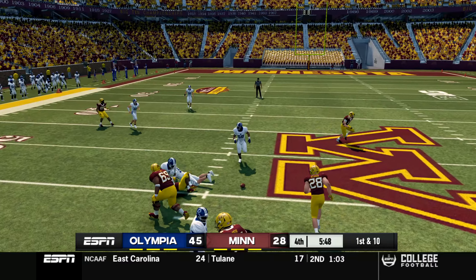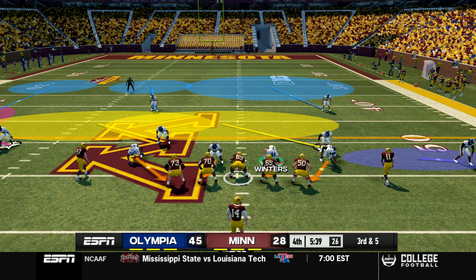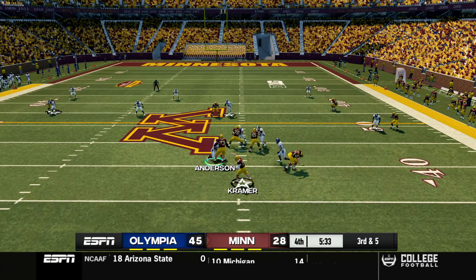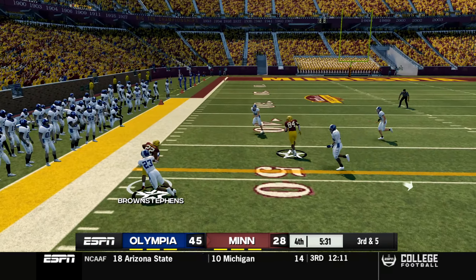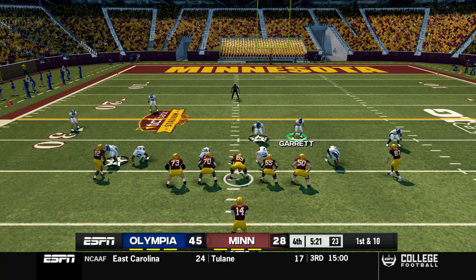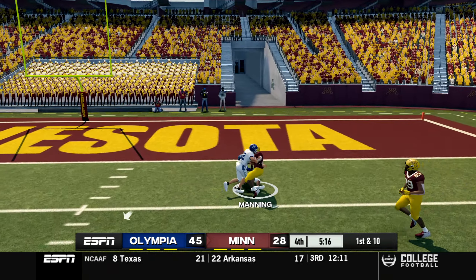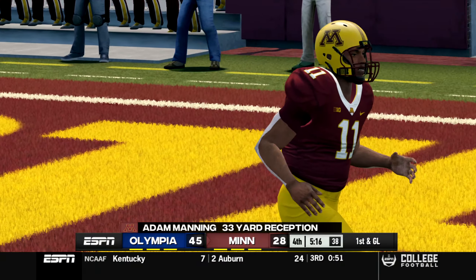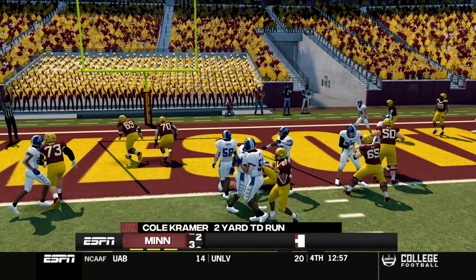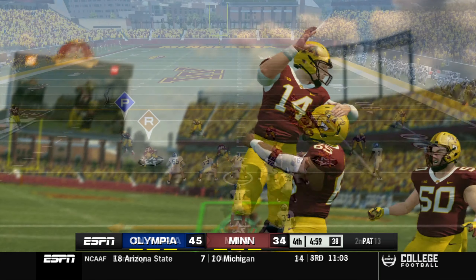First and 10 - Cole Kramer back on offense, needing a touchdown. Brown Stevens catches it but it gets knocked loose by Brett Craft - third down and five. Kramer looks to the sideline for adjustments, drops back with a lot of time, throws to Brown Stevens who shrugs off a tackle to keep the drive alive. First and 10 at the 35 - Kramer drops back and throws deep, finds Adam Manning down to the two yard line. Then a power up the middle with second effort from Kramer's legs - touchdown Minnesota, back down to a 10-point deficit.